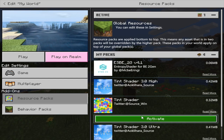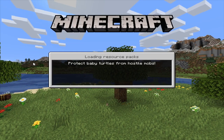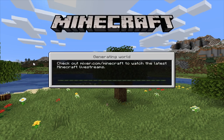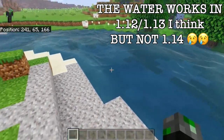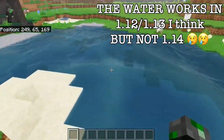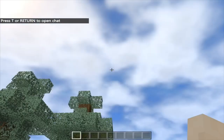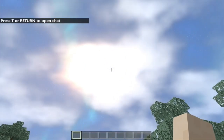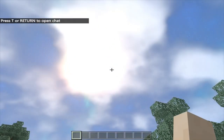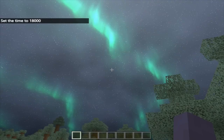Moving on to an older shader — it does still work but it doesn't really still work. So Tint Shader, this was probably one of the best shaders and this is the shader in the thumbnail. The water used to look incredible — oh my god, it's so amazing! But unfortunately in 1.14 the water doesn't work. The clouds and stuff do work in the two versions of Tint I have. One of them lags a bit for me but the skies are honestly amazing — so sick — just unfortunately the water doesn't do much.